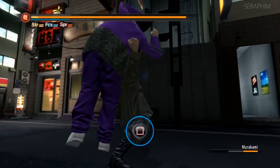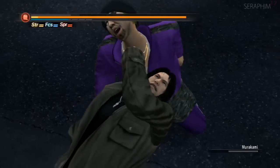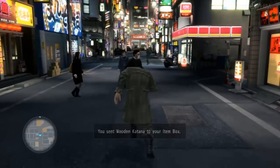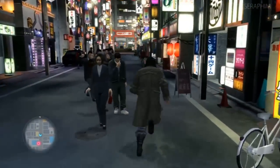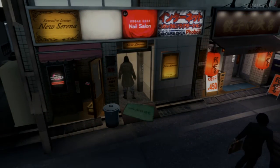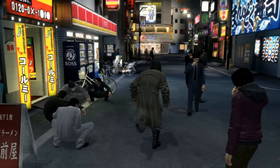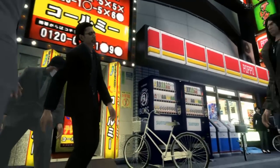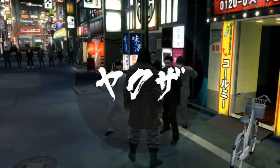That move right there is way easier to do in this game. In Yakuza 4 you have to time your button as they fall to their knees, and it's pretty tight — you'd often get a kick or just miss it entirely. In this game, because you can do that context-sensitive throw against the wall, it makes those moves really easy. Holding the left trigger might stop the wall throw, because the normal throw gives you iframes while the wall throw doesn't, making recovery really dangerous.